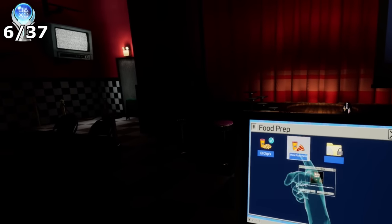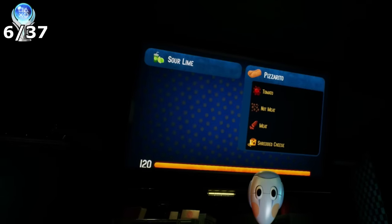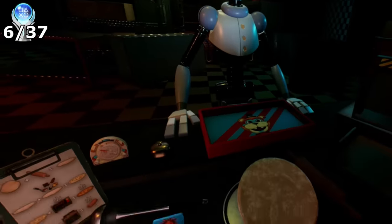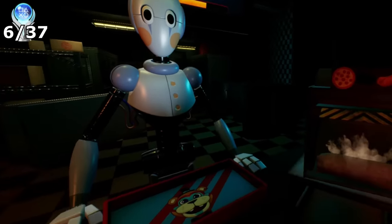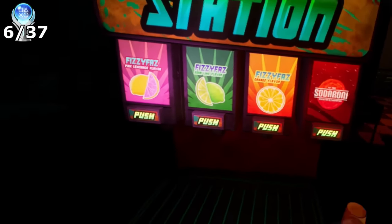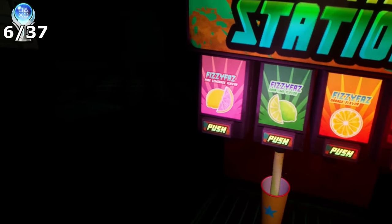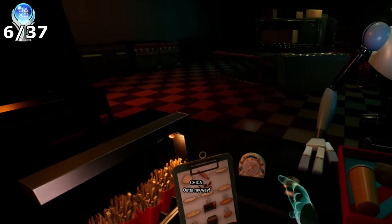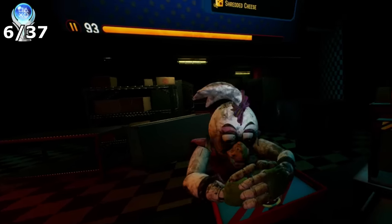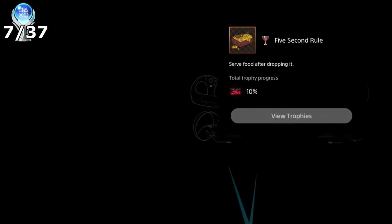The next trophy would come from being in Food Prep. This minigame has us serving food to customers — the order appears on the main screen. For example, they want a Fizzy Faz pink lemonade, fries, and a pizzerito. We get our cup and place it in the drinks machine, grab the fries from the front, and make the pizza by getting the dough, flattening it, putting ingredients on top, cooking the pizza, and turning it into a pizzerito. Placing it on their tray and ringing the bell completes the order. For this trophy, if you drop the food and pick it back up, it unlocks the 5 Second Rule trophy for serving food after dropping it.